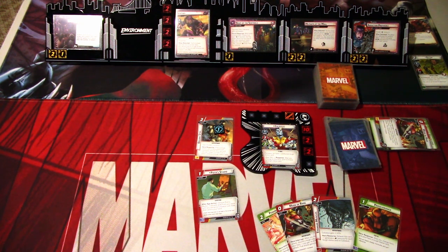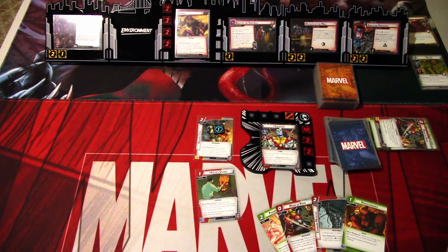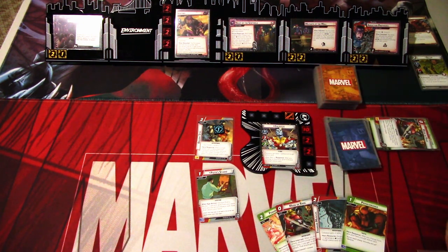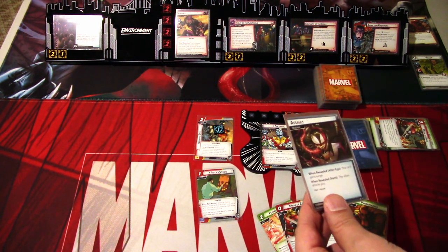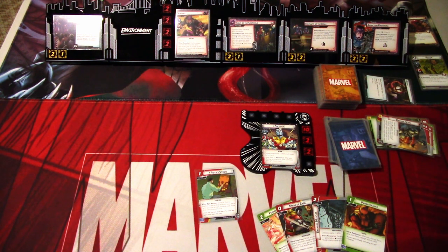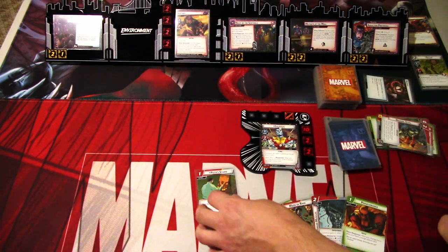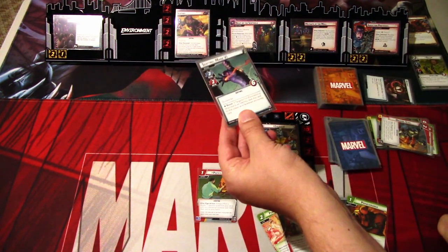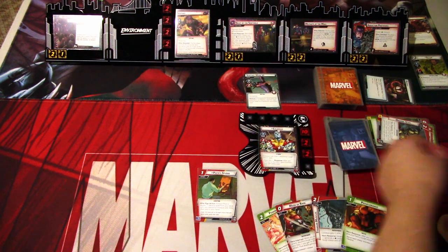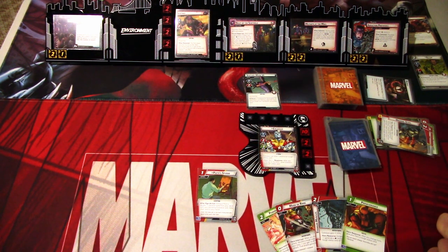We have Titanium Muscles — we want that in play next round maybe. We'll go to the villain phase. We add 2 threat to the main scheme because of the Mutants at the Mall boost icon. The Sentinel attacks and I won't even defend, so we remove the Tough and get a new Tough. The encounter card for this round is Sentinel Mark 6, Quick Strike. Unfortunately, we won't lose the Tough Status card, which is a shame because we wanted to play Maid of Rage next round. That is that round — let's go to the next round.